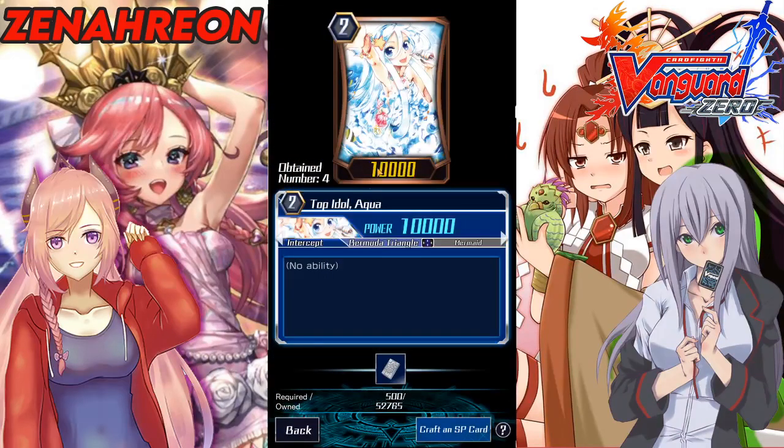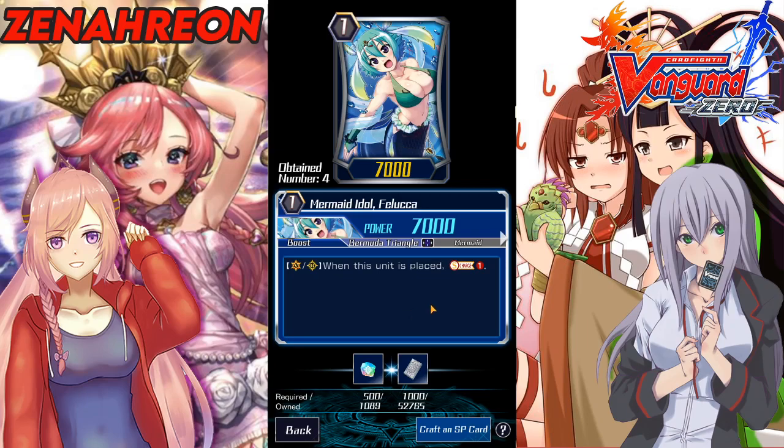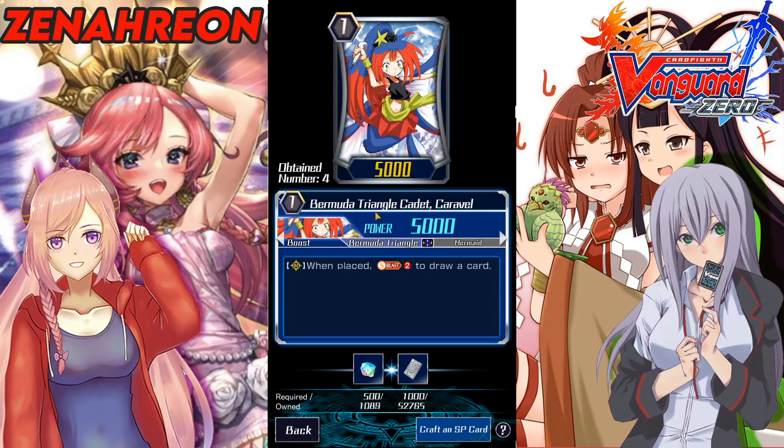Some other cards that might be played: of course you want your Aqua, the 10k vanilla, and Sentina, the 8k vanilla. For Felucca — since she soul charges she could see play in Coral if you whiff the ride chain and randomly soul charge one of your pieces. Not really sure how many copies you'll play. Another option Coral and maybe Pacifica could play is Bermuda Triangle Cadet Caravel — she lets you soul blast two to draw a card, which is more drawing power. The 5k base kind of hurts, but if you need extra draw power it's an option.